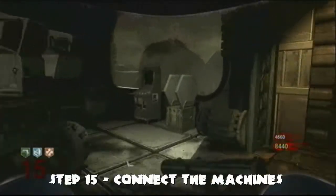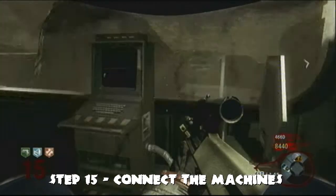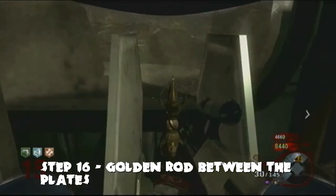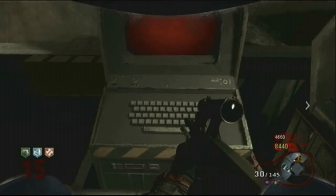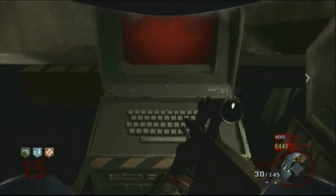We found the pipe near Deadshot Daiquiri. Pick it up and take it back to spawn where you connect the two machines. Whoever is Richtofen, stick the golden rod in between the plates, then go to this computer and start spamming your use button — that's X on Xbox. Keep pressing it continuously for about three minutes.